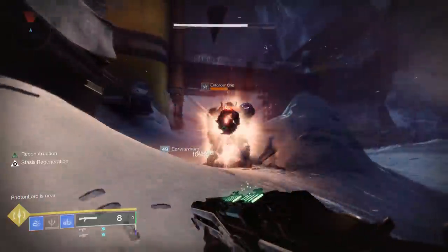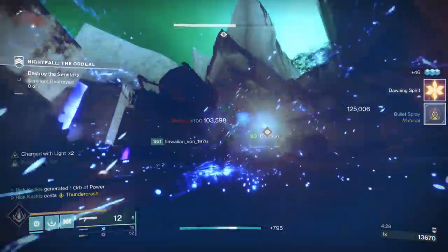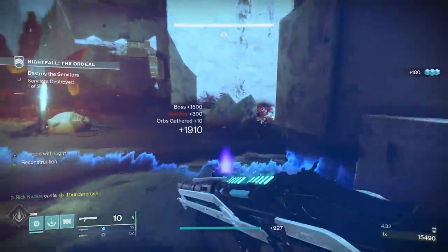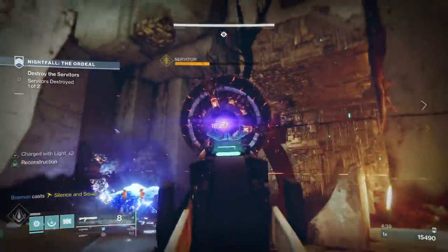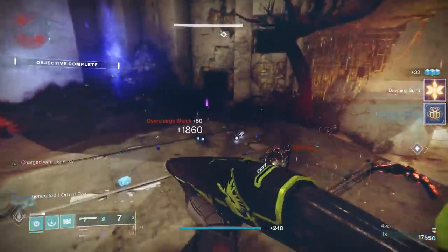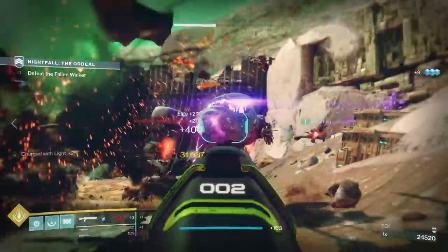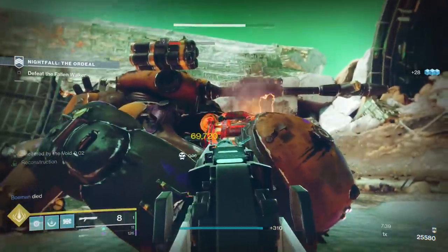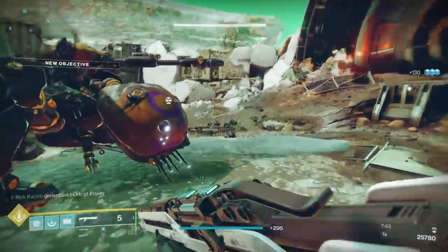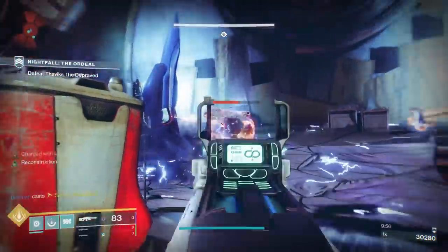Even just by itself, it's phenomenal in higher-level content — whether you want to kill a champion very quickly, DPS bosses in strikes, or whatever, the Heritage is probably going to be fantastic. But honestly, I think the reason it's so high on the list is because it's kinetic. We don't actually have a lot of great options for kinetic shotguns — the other best option is the Perfect Paradox from Season of Dawn, and you can't even get that anymore. Looking back at the other weapons on this list — the Ikelos, the Gnawing Hunger, the Trustee, the Posterity — those are all energy weapons. So if you want to use an Ikelos SMG, you have to use a special in the kinetic slot. What's the best kinetic special? Probably the Heritage. That's why you see it so high on the list.